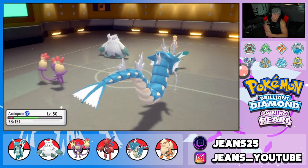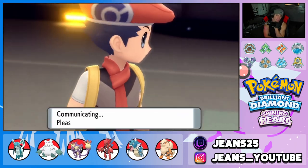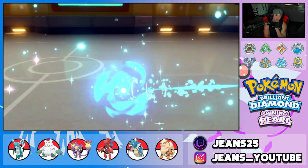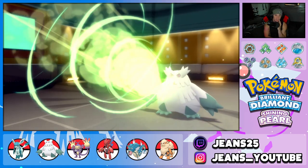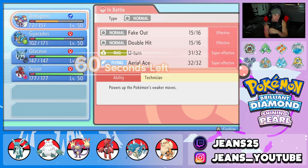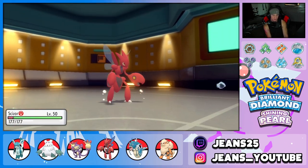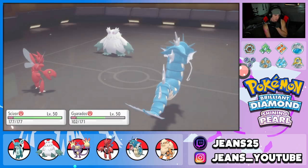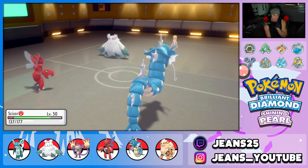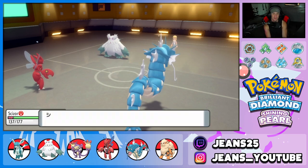Waterfall comes in and does KO Glaceon. That thing was so bulky — Aurora Veil and Reflect and Light Screen do so much work in this format. I roll in Scizor now with Bullet Punch ready. This should be able to take out Abomasnow no problem. Blizzard drops and Gyarados opponent is Dragon Danced up — plus one attack, plus one speed. I'm going to target down with a Waterfall and Bullet Punch. Gyarados is thriving. He uses Intimidate which drops me but I still think it's the easy play.